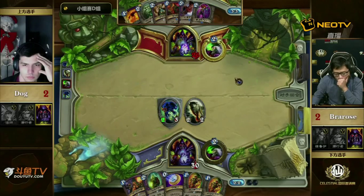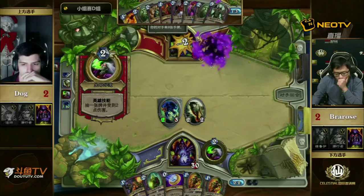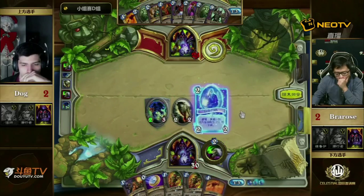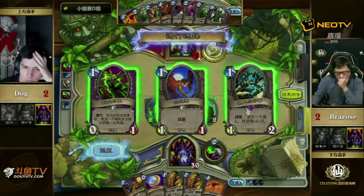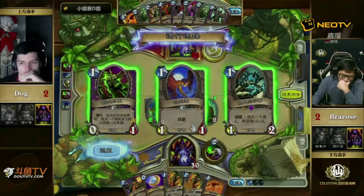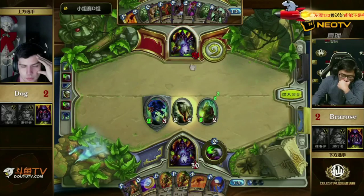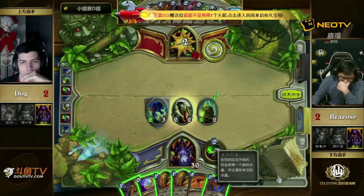Your opponent is running out of things to play, and you can go Healbot Taunt next turn. You'd be at 12 health and have a Taunt. That was a scenario you couldn't really lose from, so you didn't need to take the risk. Dog going for the risky play didn't work out for him in the end. Bra Rose has an interesting choice: Dragon Hawk Rider, Blood Imp, or Hungry Crab — goes for the Dragon Hawk Rider to put more pressure on.